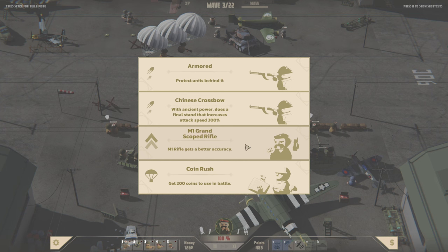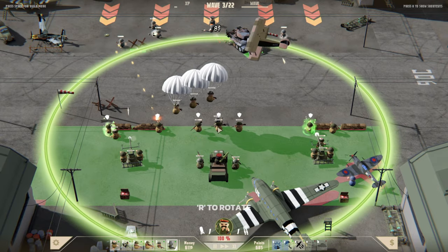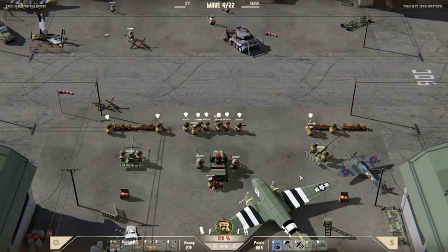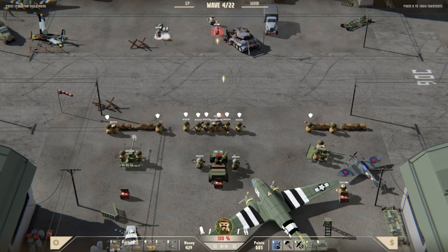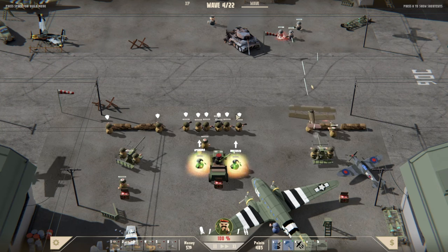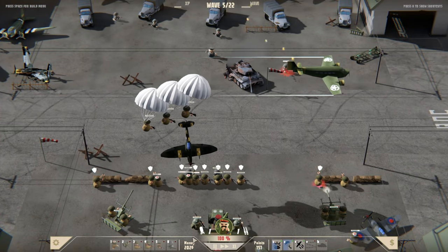We're not really using the Garand at the moment — we could. Let's go with Armored — we haven't had Armored today. Put you in front there, that might help a little bit. Then we want another medic — just tuck him behind there. Medics, do your job, keep everyone nice and healed. You can stack on him again. Increased health — they're expensive, so increased health, I think. We want another Armored dude over here.